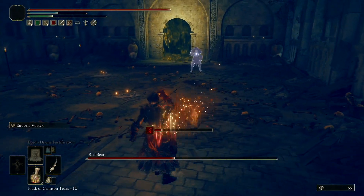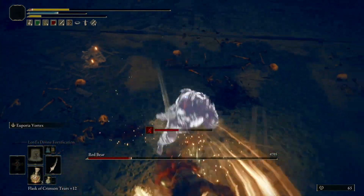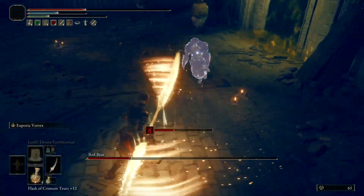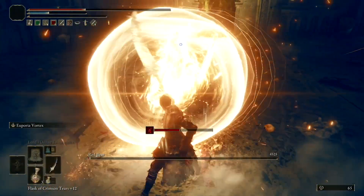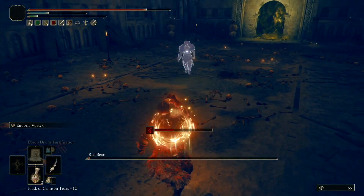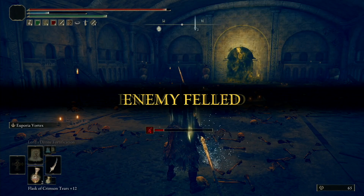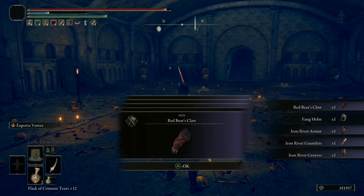Euphoria is really good as well because it has a lot of quick attacks that deal a lot of damage. All you have to pay attention to is your life, and you can once in a while use a special attack to take most of the enemy's life. As you can see, we have just defeated the Red Bear and now we earn the Red Bear's Claw and also the armor set.